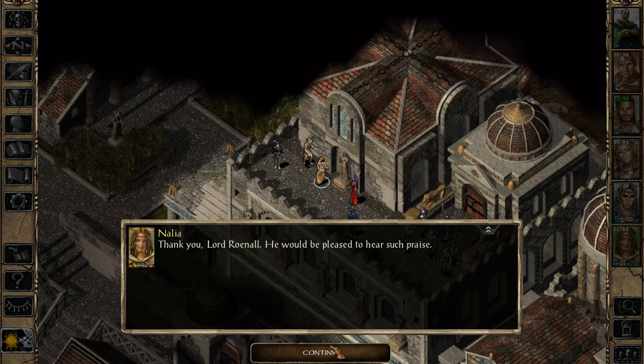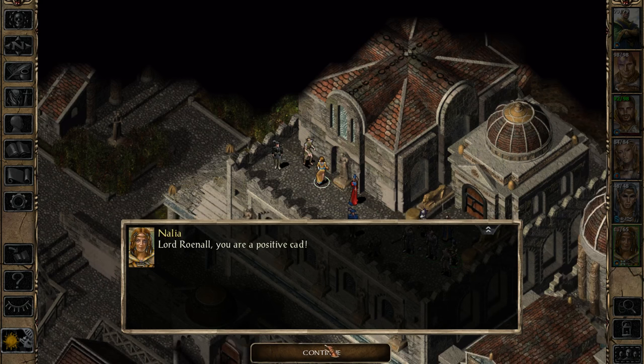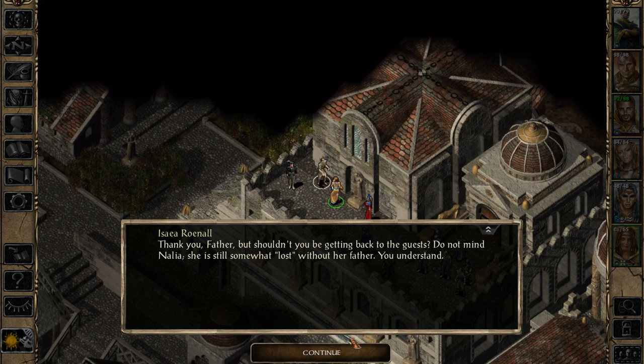Thank you, Lord Rowanel. He would be pleased to hear such praise. Stop this Lord Rowanel business - I'll not have such formalities. Farthington is my name among friends. Isaiah says you abandoned your home to wander as a peasant. Really, if your estate needs guards or accountants, I would be happy to help. Isaiah said what? Abandoned? It was rested out from under me. That's his father. Oh yeah, Rowanel - I should have figured. Lord Farthington Rowanel, that is it.